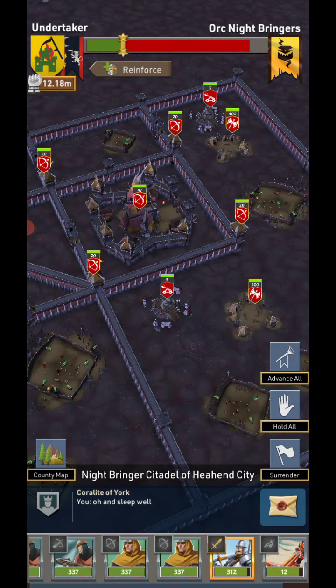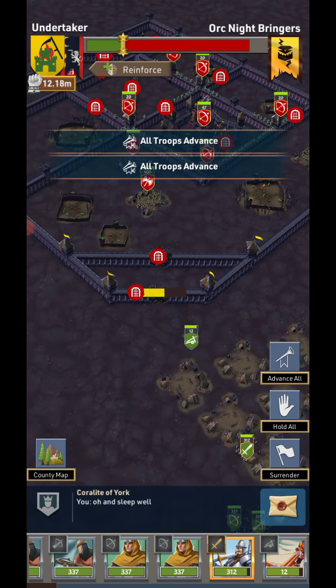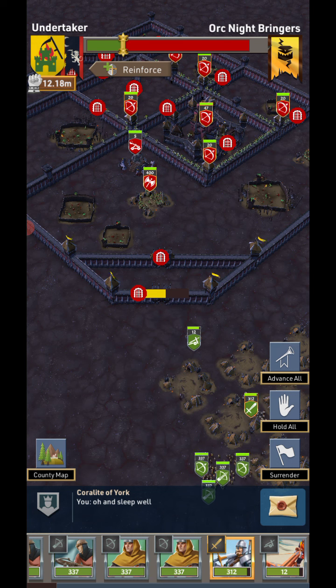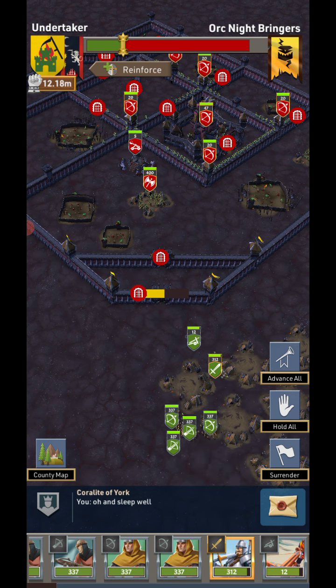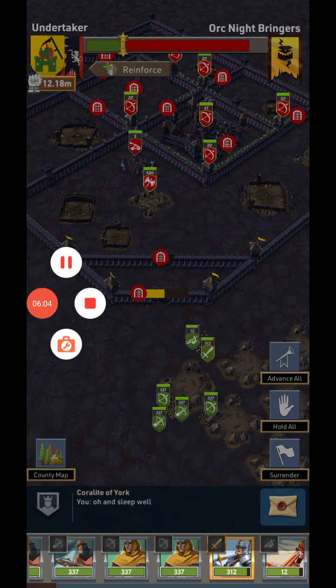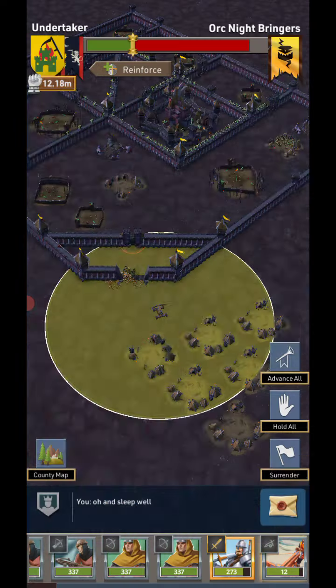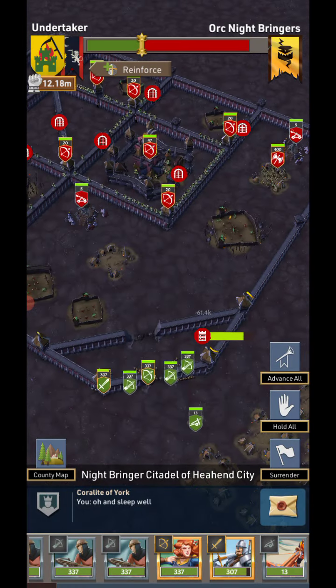Battle number three — these guys are at a similar position as my second army. I'm going to pause and skip this part instead of explaining it again. All right, we're back. Jumping back to the first army — this one probably already killed the gate but I have everybody holding so they advance after they did.